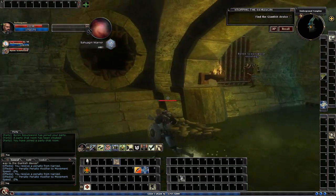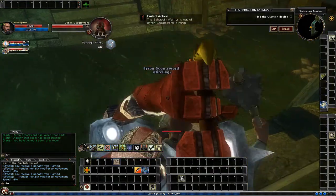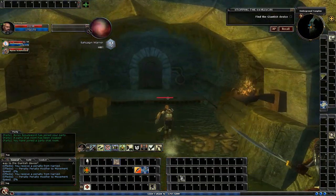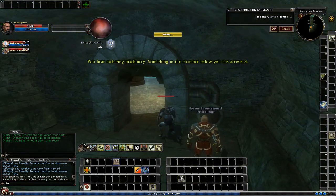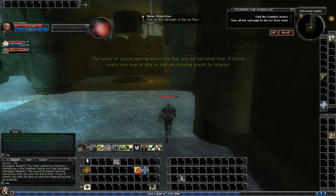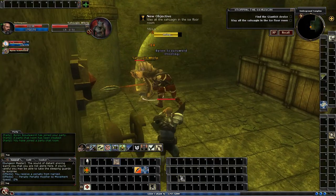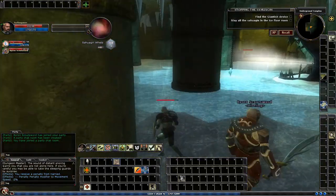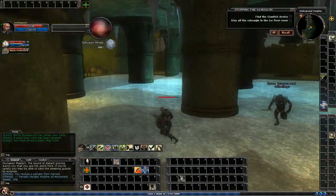I pulled that lever, so I'm going to go down the right side passage. Just take out some of these mobs — now it's clear to open. There are valves on two sides, so I'm going to do the right side first. Just turn that valve. There's a whelp there, kill him. Watch out for the ice spray in the middle — it counts as a trap and could hurt you, so just go around it.